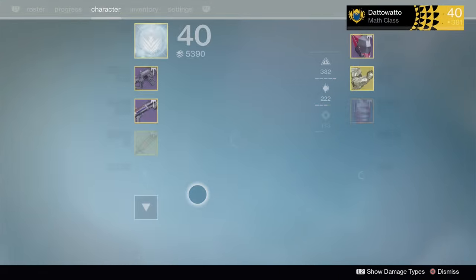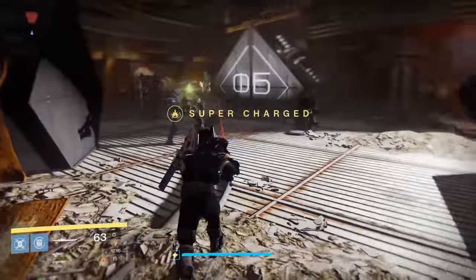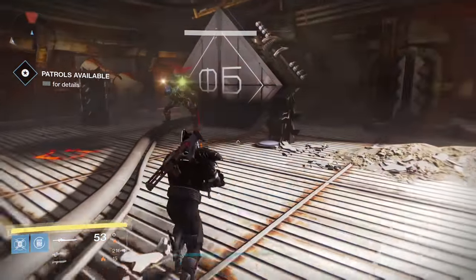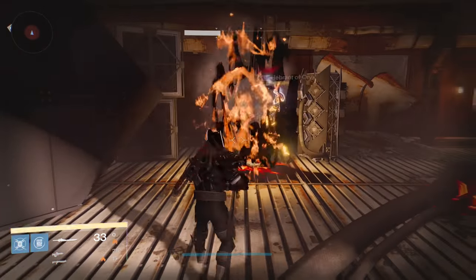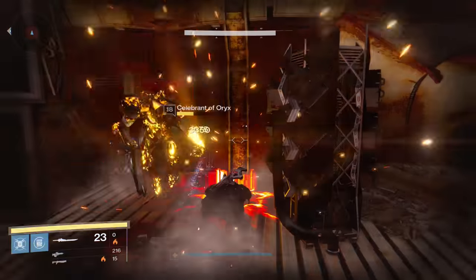you will slam down dealing moderate damage, but the main component is that you leave a damage over time effect on your target, which causes them to take 15% more damage over a short time, about 3 seconds or so. The big downside is that this attack uses 10 ammo, but if you have less than 10 ammo, the attack will still go off.